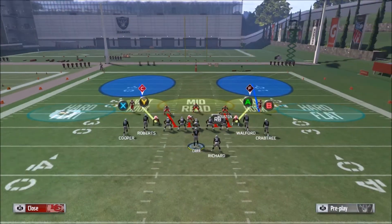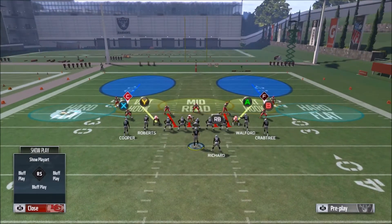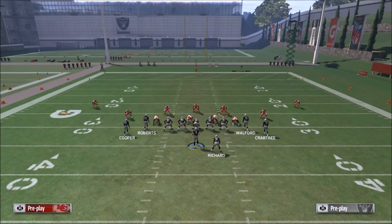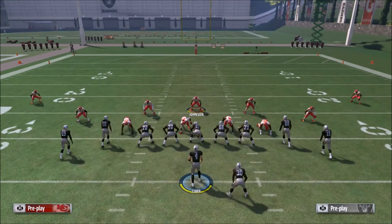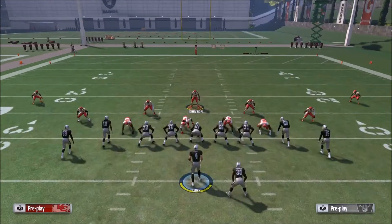We're looking at the play art here. We always want to base align first, but then what we want to do is take whichever blitzing linebacker is on the side of the running back and just man him up on the running back. The only reason we do this is because if he's running a flat pattern, it's going to pull that hard flat away and leave a little space open for the drag. So we're going to man him up and then use the middle linebacker.